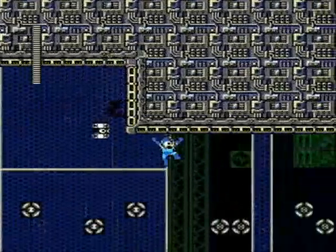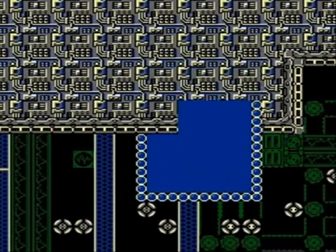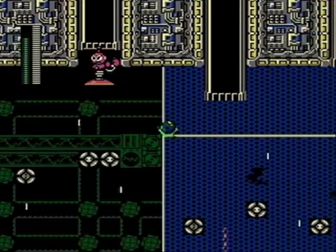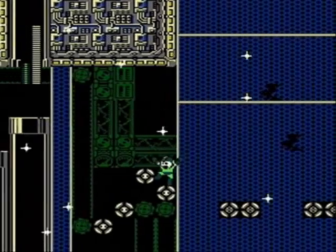As you can see here, all these little platforms are conveyor belts, which makes this opening scene just crazy hard. The only way I was able to figure out how to do it is to use that Flashman power and turn the conveyor belts into static platforms.